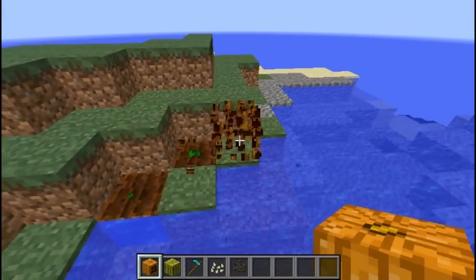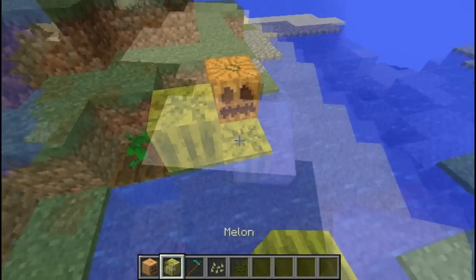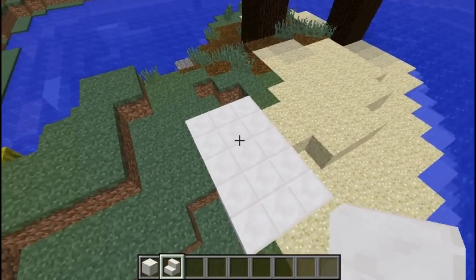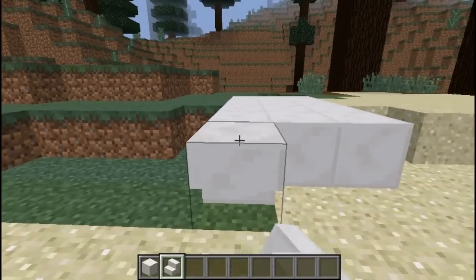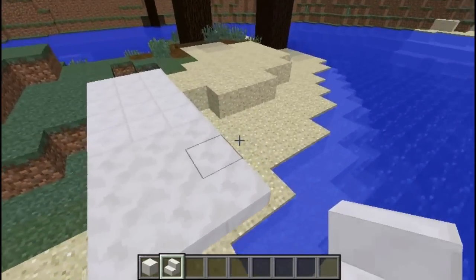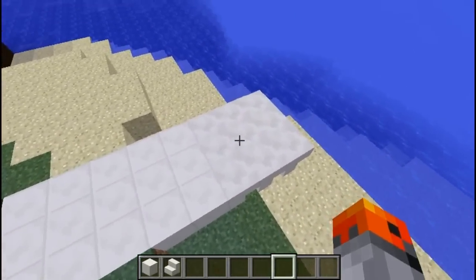Do you see the transition? Quartz blocks are cool and you can see the outlines of each block. However, if you want to have a smooth texture, you can just use upside down stairs for your floor. And this is what you're going to get — see the difference?